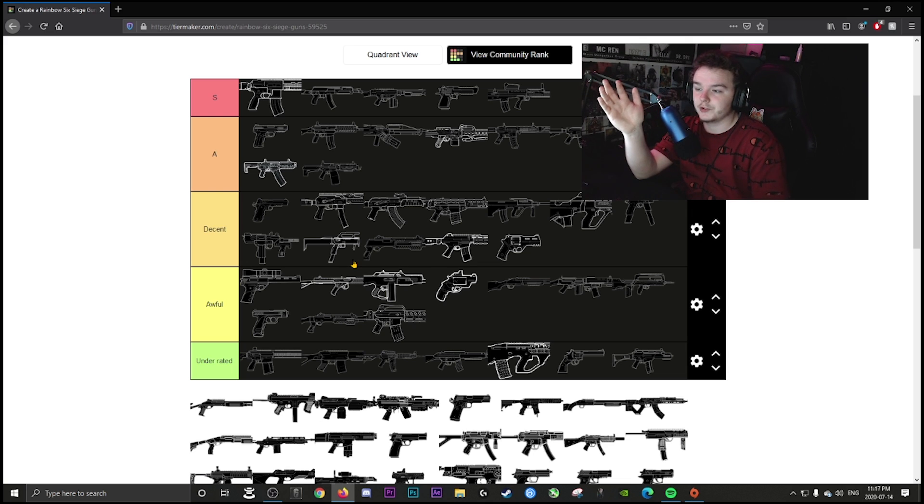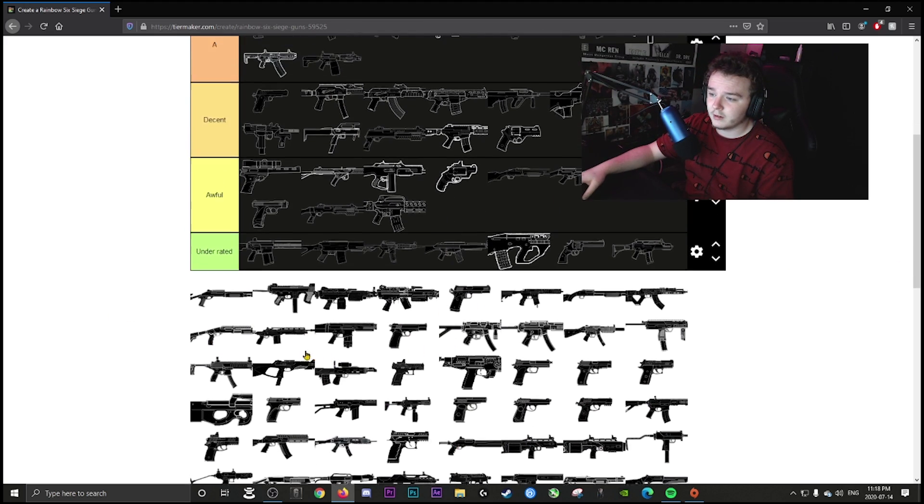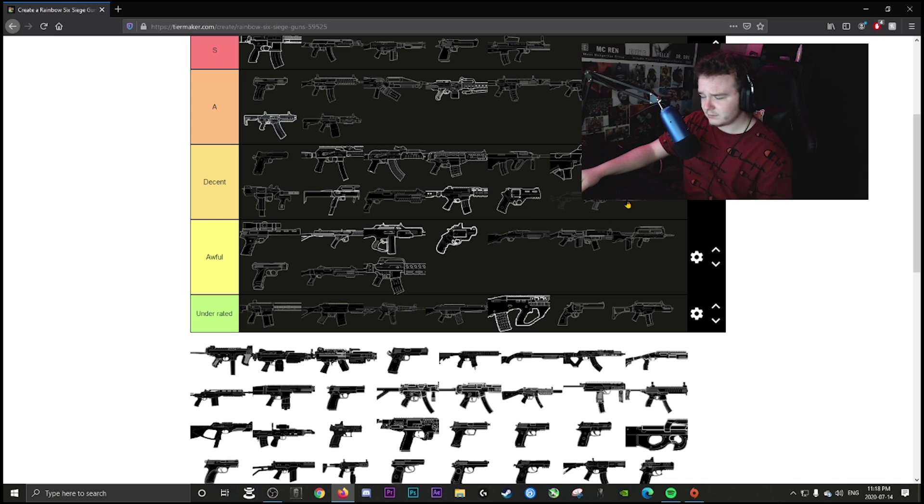Sledge's LMG is A tier — one of the most annoying LMGs to play against. 150 rounds in one mag — even a literal baby could probably get a kill with this crazy thing. The Paul shotgun is decent — nothing special for a shotgun but it's not bad either.